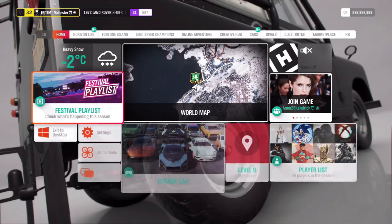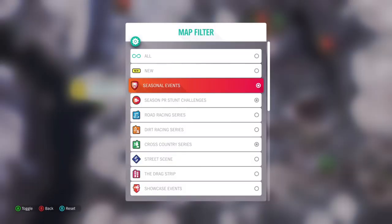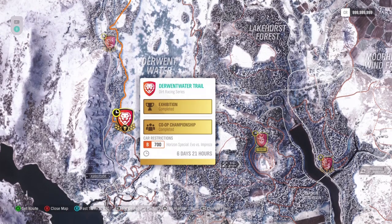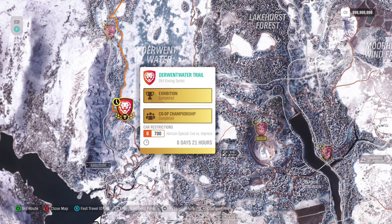Now let's go to the trial. I'll go to my map and filter it down. What do we need? A B700 — it's Evo vs Impreza. We had that before, so that's nothing new.